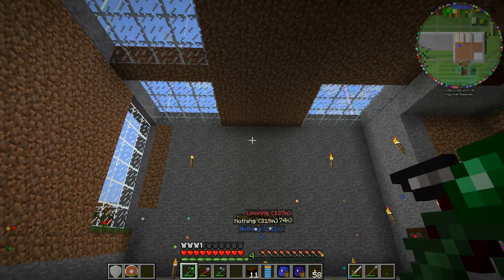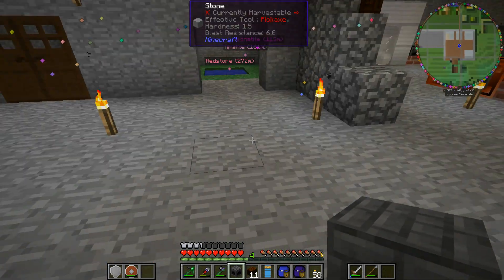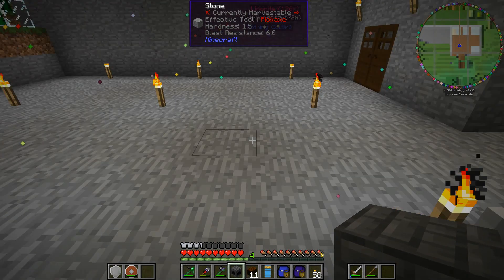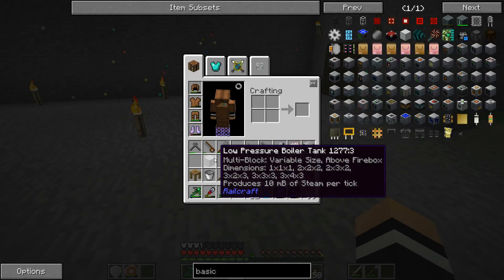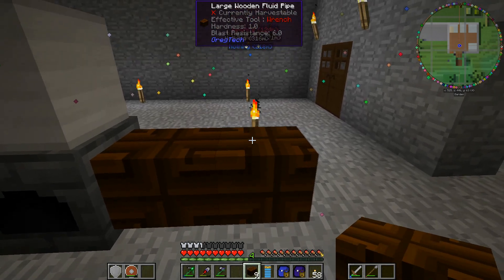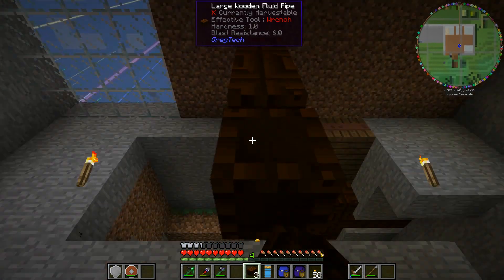So we're going to have to put a different steam thing over the side, which is what I've started doing with this up here. We're going to go for the solid fueled firebox that we made probably a while ago now, and we'll put it - let's give heaps of space for things - so let's put it there. We'll put that on top. Cool, we've got a steam boiler there. We're going to need to pipe some water into it.